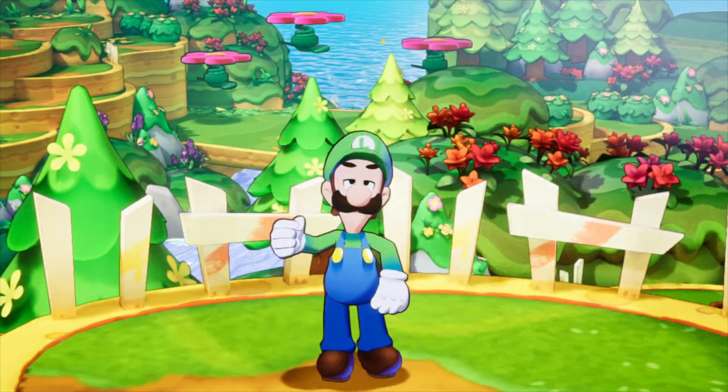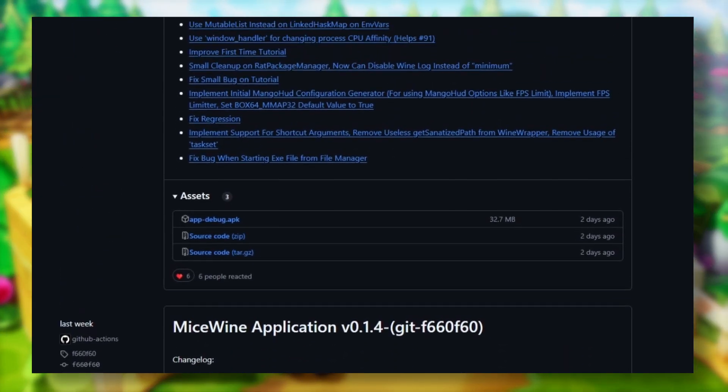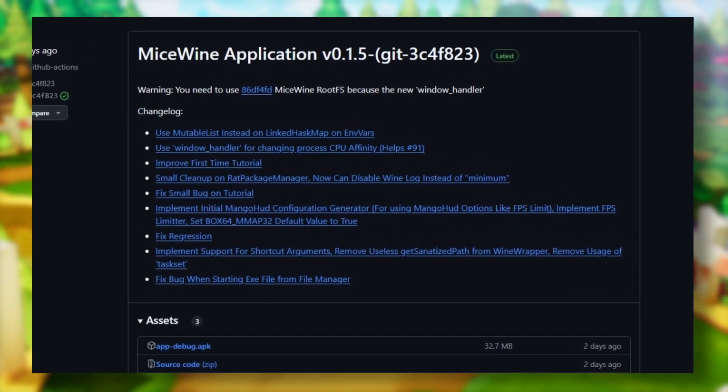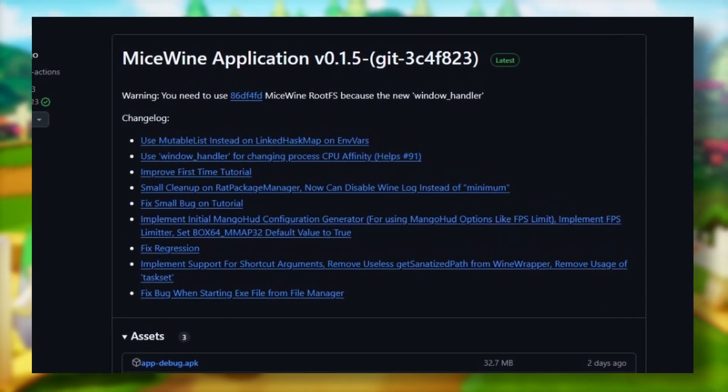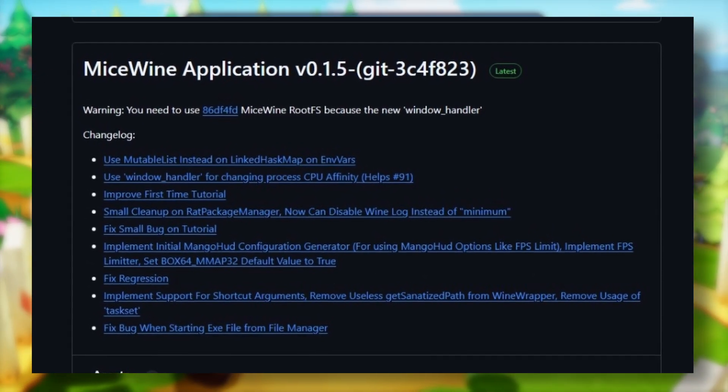You might not be interested in this one, but MySwan application is updated quite frequently, and the latest version is version 0.1.5 with some changes. Also, their previous releases got some changes, so I will just leave a link if you're interested.